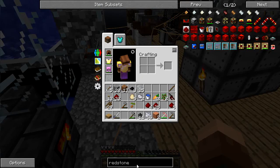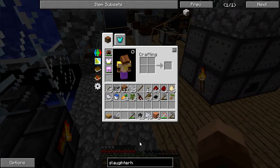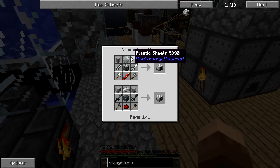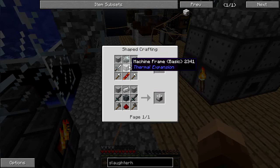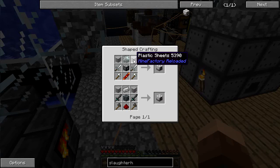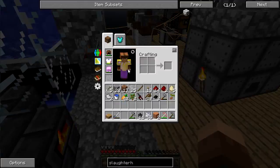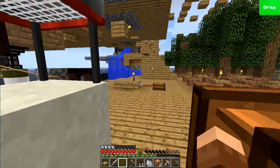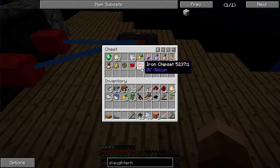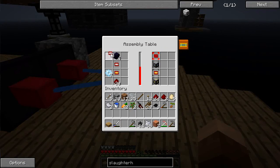I need to craft the slaughterhouse — that's what's going to lead me to pink slimes. For that I need a lot of invar, so I'm going to need another machine frame and plastic sheets, which are no problem. Actually, I don't have enough machine frames.